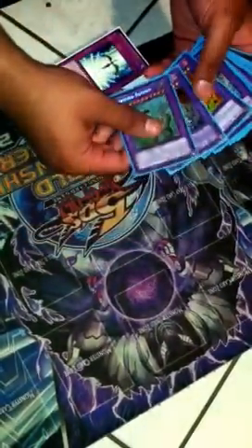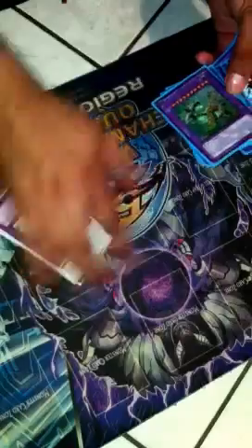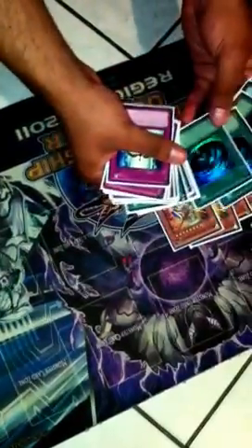The last one's just for fun — I doubt anyone will have a beast on the field at the same time, but you never know. I don't run water targets in my build, but I have Snowman Eaters in my side as Super Poly targets. I've been doing pretty good against Rabbit. I don't run Veilers or Maxx C or Effect Veiler chains. I run Skill Drains, which pretty much helps me out there.